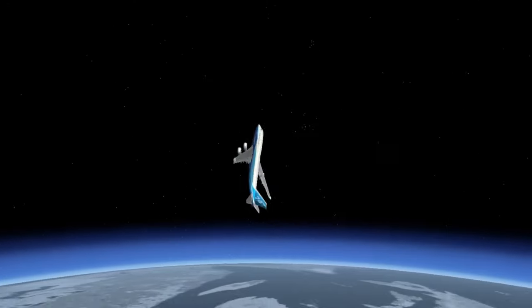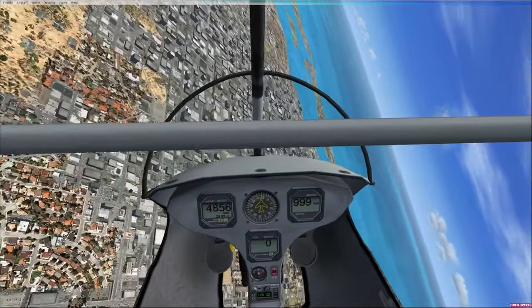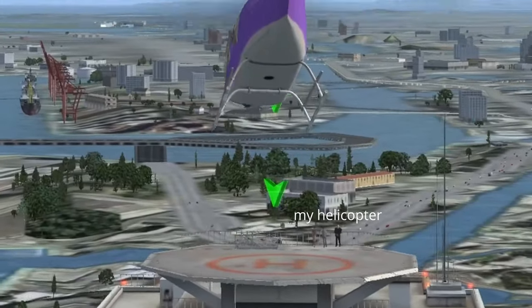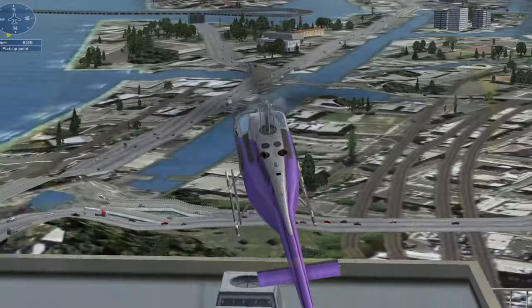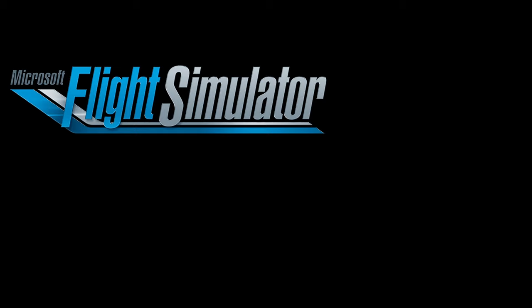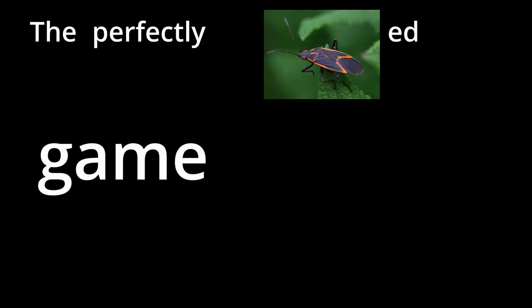My plane is pulling 100 G's. This glider has broken the sound barrier. And Jeb... if you crash my helicopter again, I swear I'm actually gonna— All this and more on Flight Sim X. The perfectly bugged game.